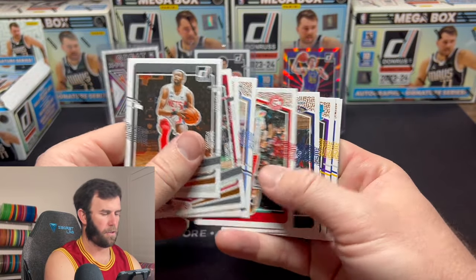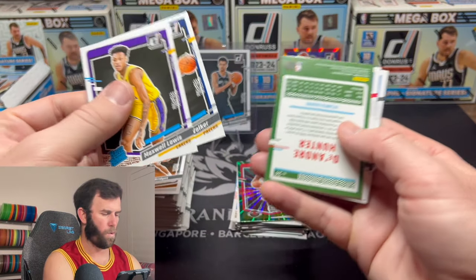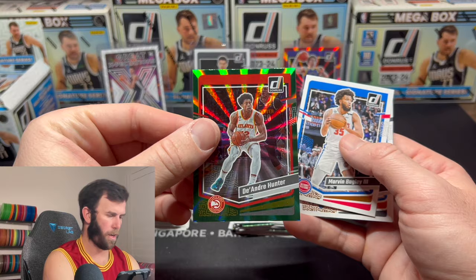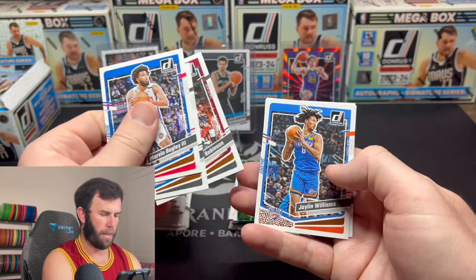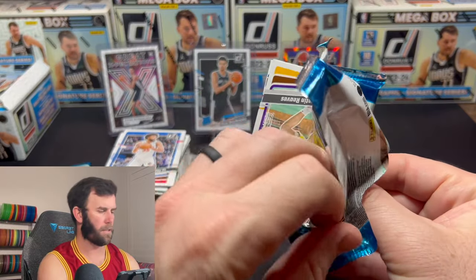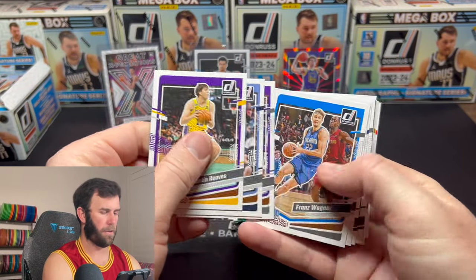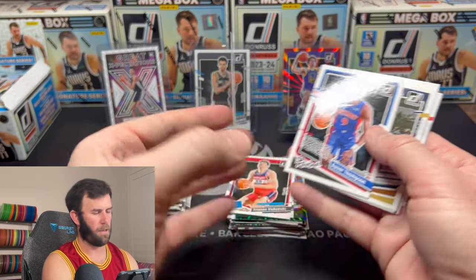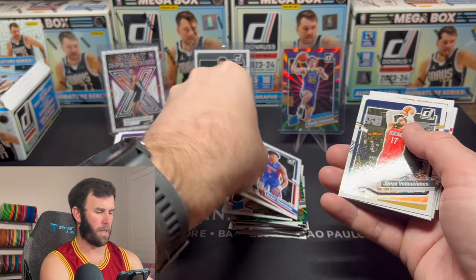We're flying through sleeves — mega boxes for the win. Two Victors in our first mega box; we only found one out of three blasters so we are doing pretty good so far. Maxwell Lewis. Walker. Hunter — a cool Great Expectations for Thompson. DeAndre Hunter on the green — that card is a little bent, kind of inverted. Tristan Anthony Black, Anthony Davis on the green. One of the Thompson brothers on the rookies.